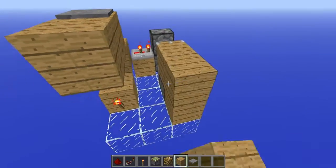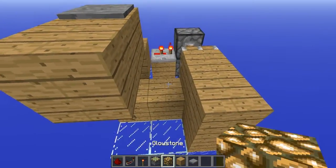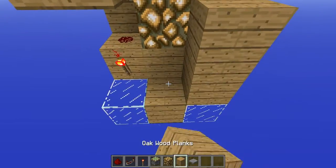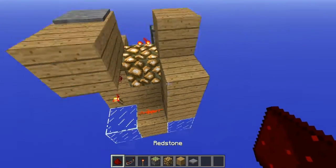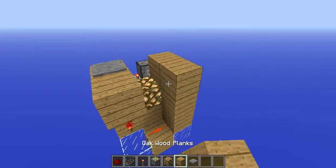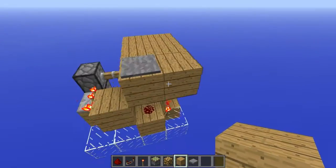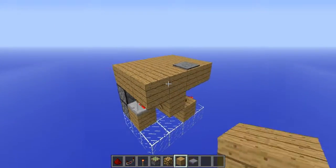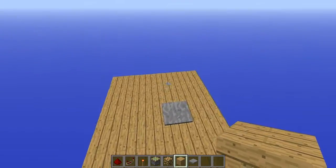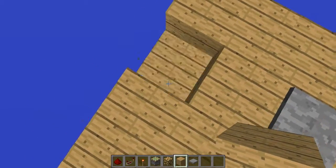Then another sticky piston like that with a block on its face. Come over here and place blocks like this with a glowstone block here — that's very important. Then come over here, place a block here, redstone dust, and there you go. That is actually it. I know that was a very simple tutorial, but now all you want to do is fill in your floor level like so. You can bring this out as much as you want. Then you just step on this and the floor opens up like so.